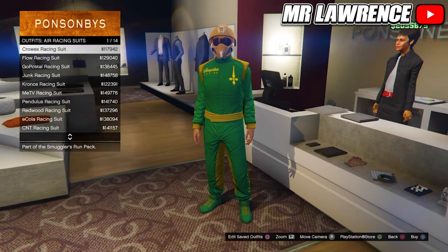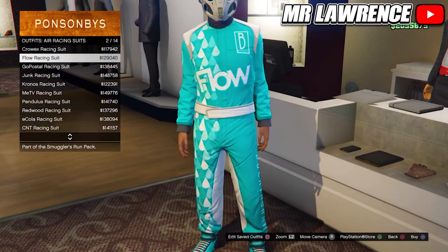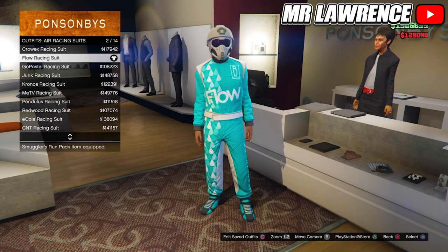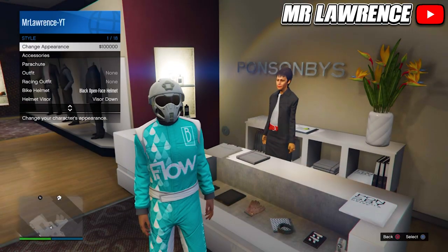You will need to go to the pinned comment for the component list. All these outfits give you different colored tank tops underneath the logos on your male character — for example, this air racing suit gives you a white tank top. When you equip one of these outfits, open your interaction menu, go to style, accessories, and equip the Light Woodland Armored gloves.